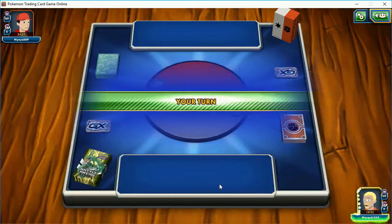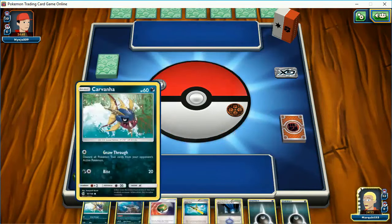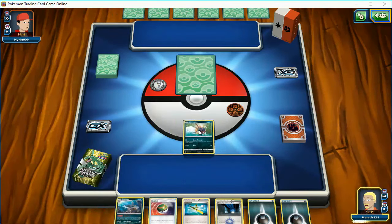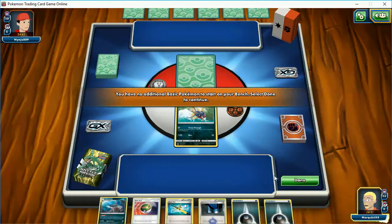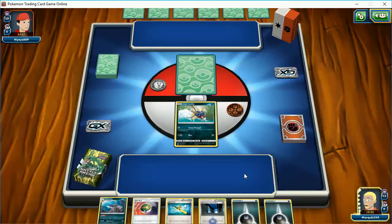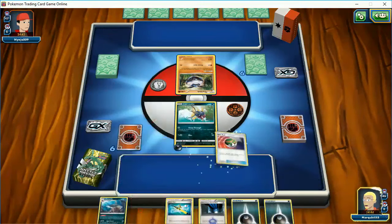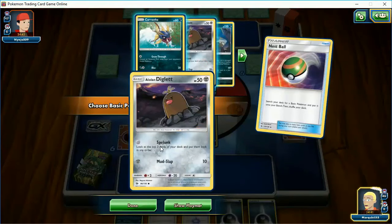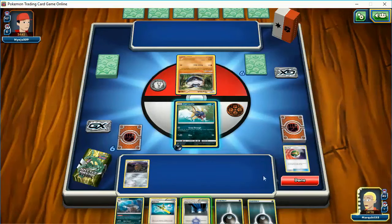We are going to go first because we're unlikely to attack on the first turn — most of our Pokemon are stage two, and they are weak to Fighting Pokemon, so we're going to have a little bit of trouble. We have no draw here. Carbink, all right. Might as well play another Nest Ball here. There are two other cool things about this deck I failed to mention.